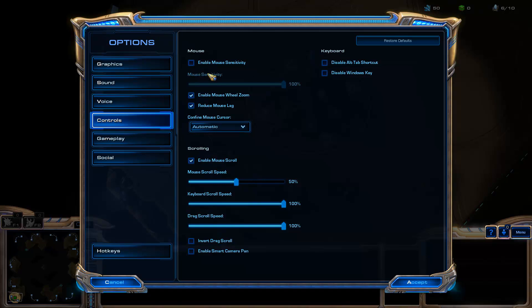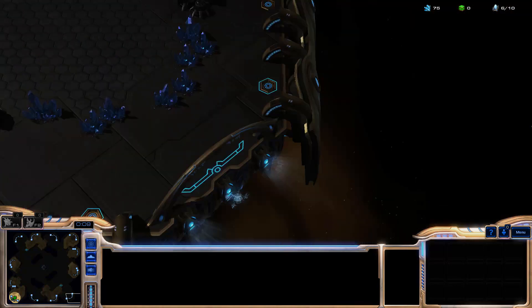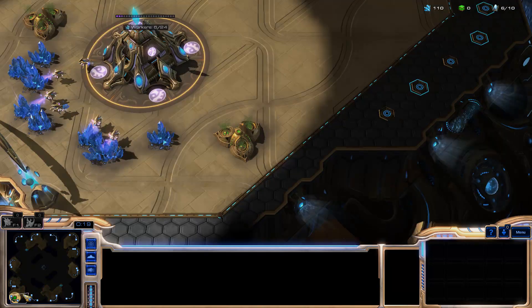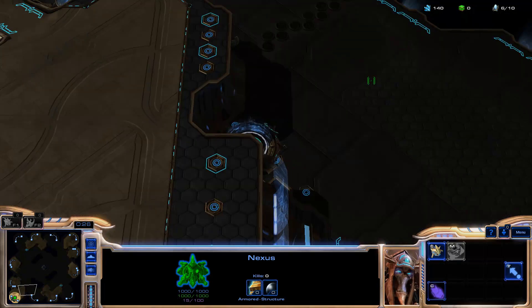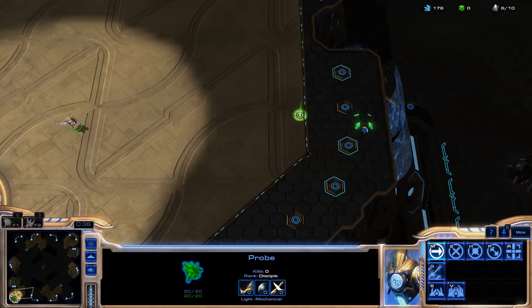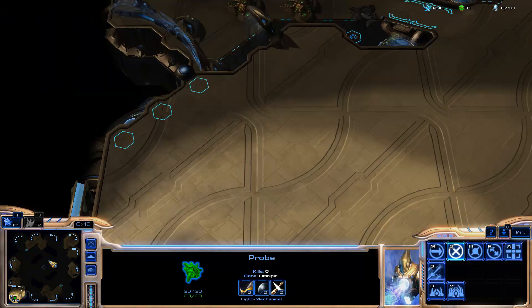Other things I want to touch on quickly are the keyboard scroll speed, the mouse scroll speed, and the drag scroll speed. Mouse scroll speed is how fast the map moves when you put your camera to the edge. At 50% it's pretty quick, but you don't want to max this out because the only time you're really using this is when you only need to go a little bit — like if you're controlling your units, kiting backwards, or scouting — you don't want to go too far.